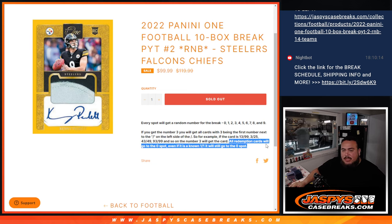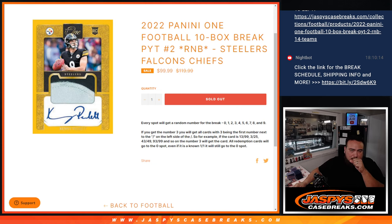Now if we do get any redemption cards, they will go to automatically spot zero. And even if it is a one-on-one redemption, it's still going to go to spot zero. Now there is a super short print in this product called Surge. If we do hit one and it's one of these teams that gets it, we'll randomize that to the customers in the break, so it'll go to name at number one since it's non-numbered. But everything else should be numbered.